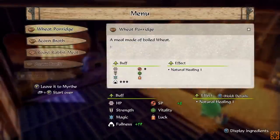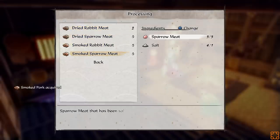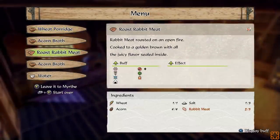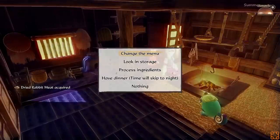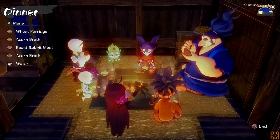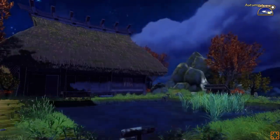What meat am I using? I'm using rabbit meat. Process ingredients — everything else. Smoked pork. Smoked sparrow bean. Change the menu. Roast Rabbit requires two — so I can process one more. There we go. Have dinner. We're not going to talk this time? Guess not. Maybe they don't always have something to say, especially as the game goes on. So it looks like we're in autumn right now.